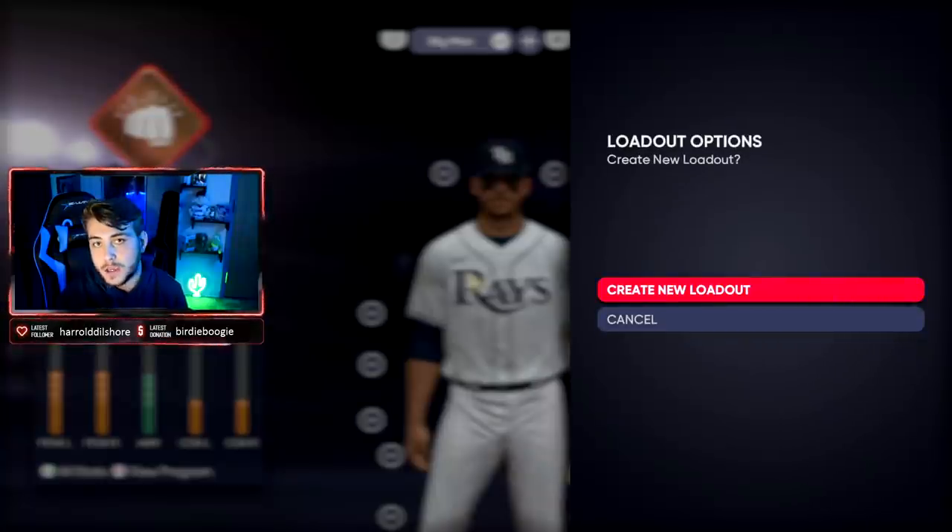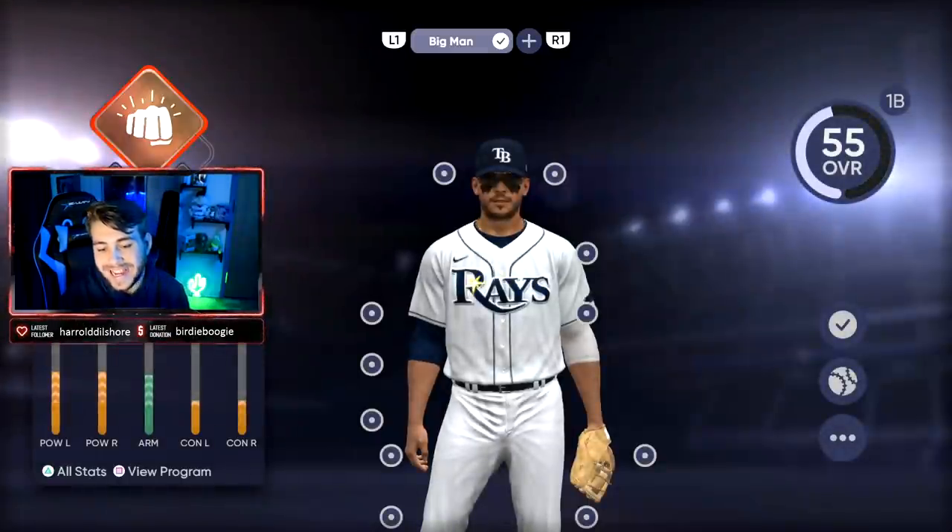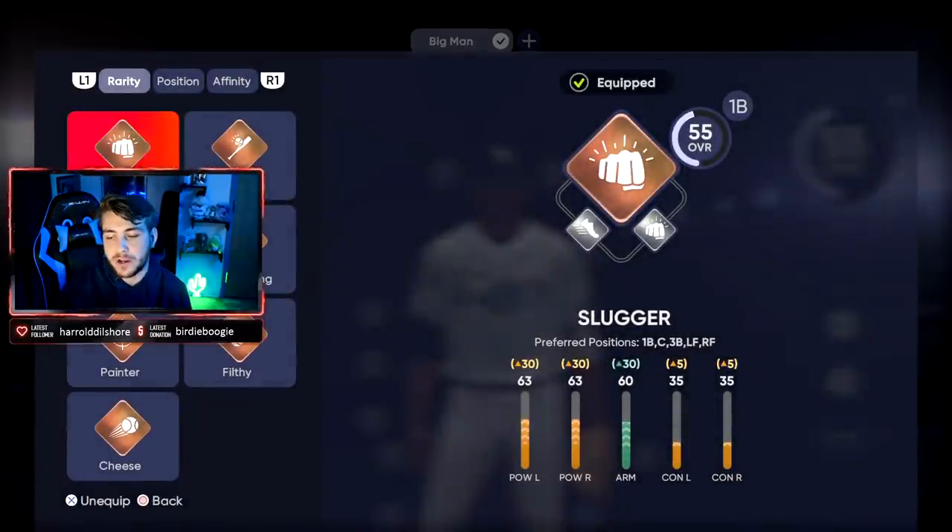Your archetype is what you get to choose — generally how you're going to play. You can continue to swap these out and really just play around with what works for you. You can have different loadouts, different archetypes. Each archetype has a different progression system. Slugger is what I chose. You have preferred positions of first base, catcher, third base, and corner outfield. You generally start off with a lot more power, a lot more oomph — more Dijon behind that bat, which is what I'm looking for. Power is the name of the game, especially on the lower difficulties that you're going to be playing on.